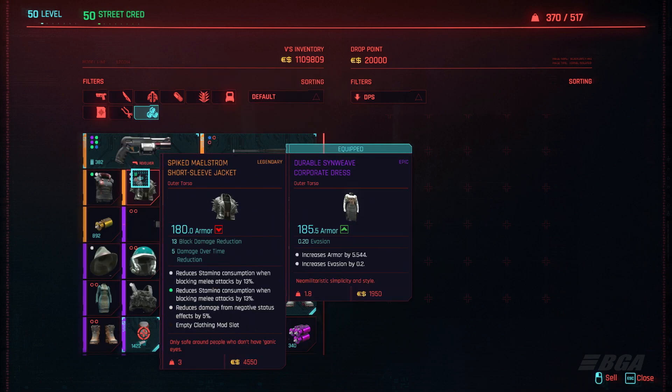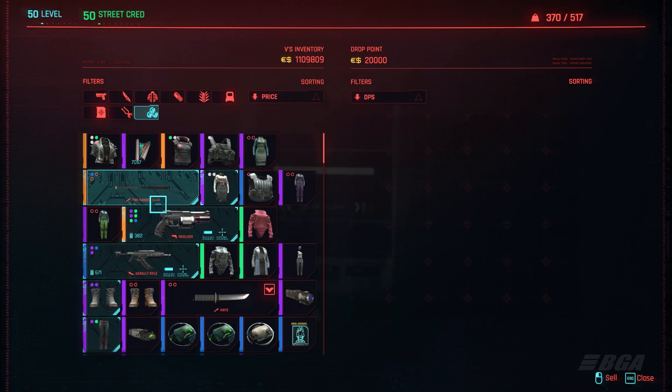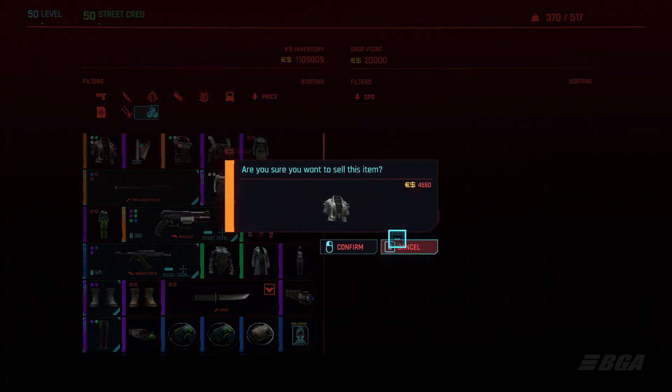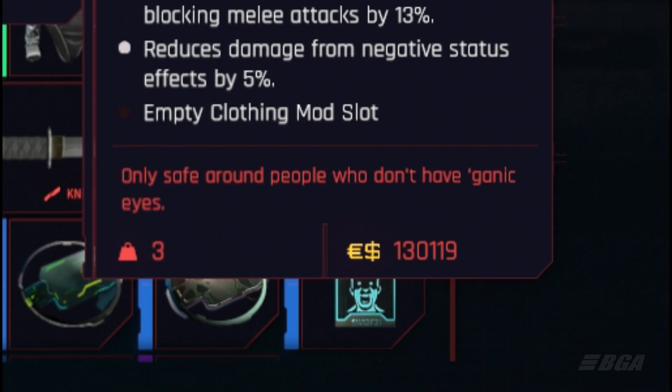I'm going to show you what I'm talking about. The most expensive item I have with me is right here — it's 4,550 eddies. I'm just going to sell it for you. Imagine how much it's going to cost you if you buy it back. Well, enjoy — as I said, do not sell any item other than the painting, otherwise you're going to end up losing a lot of money instead of gaining money.